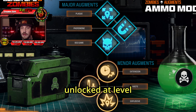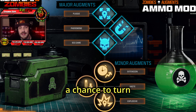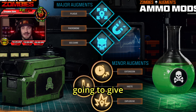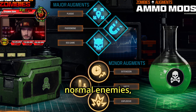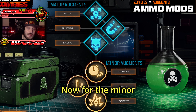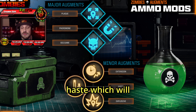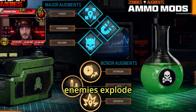Starting with Brain Rot, which is unlocked at level 27. This adds toxic damage to your bullets and gives each bullet a chance to turn special or normal enemies. Major augments are: Plague, which gives your turned enemy a chance to turn other enemies; Pheromone, which makes the turned enemy distract other normal enemies; and Big Game, which allows Brain Rot to turn elite enemies. Minor augments are: Extension, which increases Brain Rot's duration; Haste, which slightly decreases its cooldown; and Explosive, which makes turned enemies explode at the end of the timer.